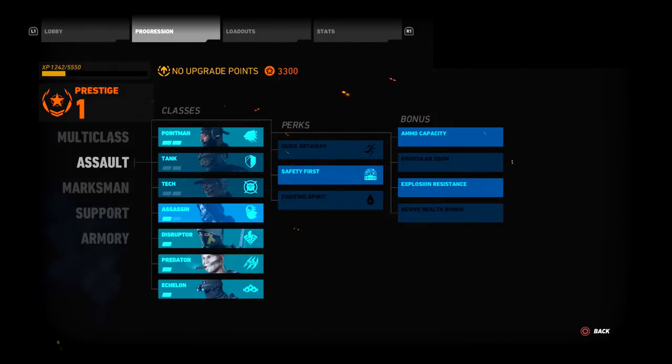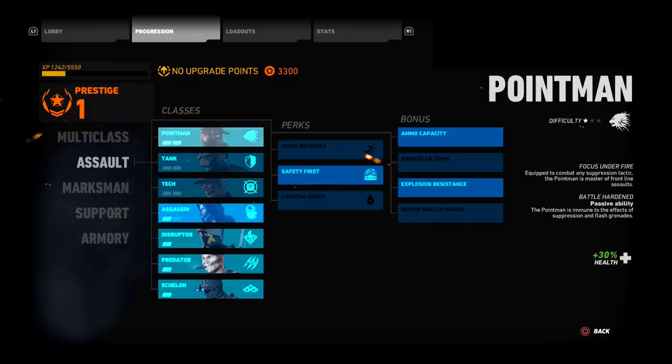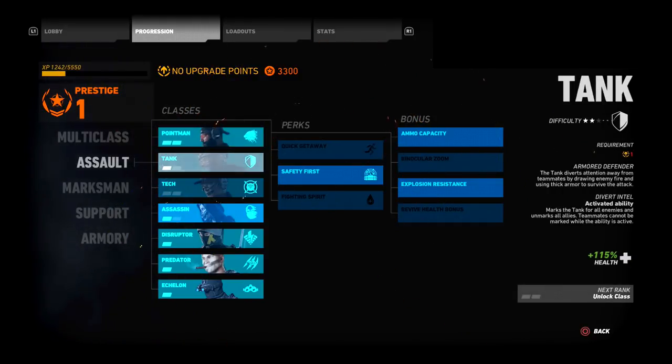As you go along, you have the Assault, Marksman, and Support categories. Assault is for more experienced shooters with better aim. A lot of people prefer the Point Man — he has two powerful weapons, flashbangs, and immunity to flashbangs so you can basically throw them on yourself. You also have the Tank class, which has around 225 health, good guns, and can divert intel to remove marks from teammates.